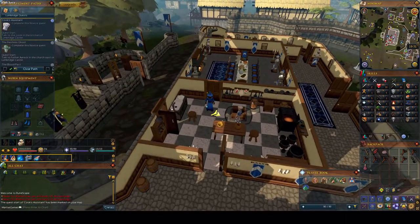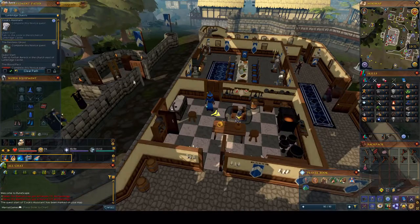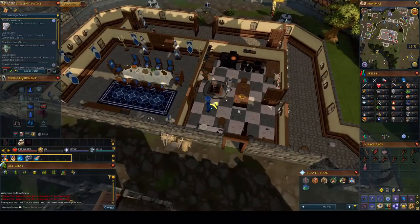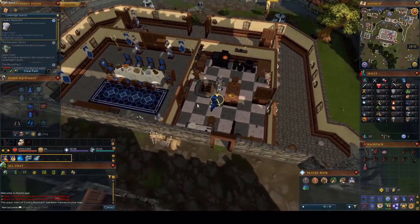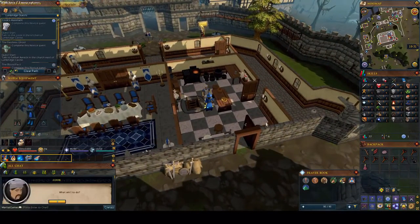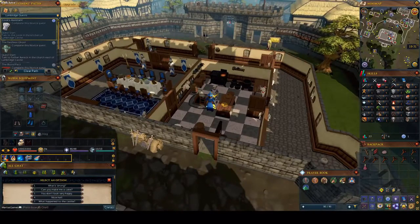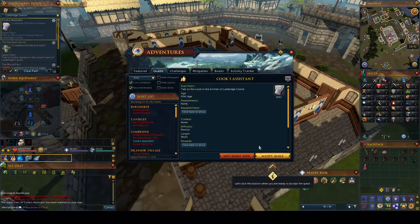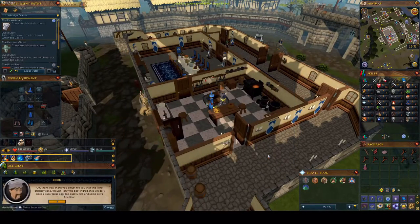Right here we're going to do the very first quest, Cook's Assistant, which is not only the first quest we're doing but actually the first quest put in the game, way back in 2001. We're pretty much going to help the Cook bake a cake for the Duke's birthday — that's our goal right now.